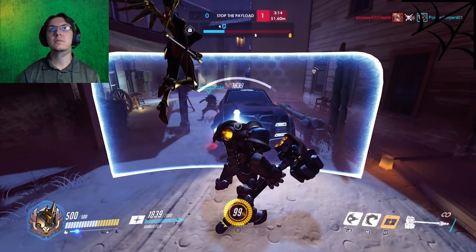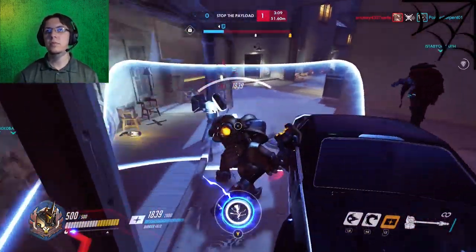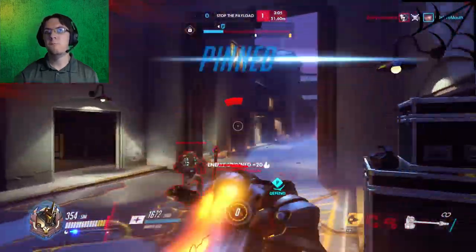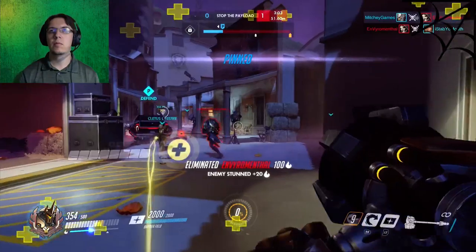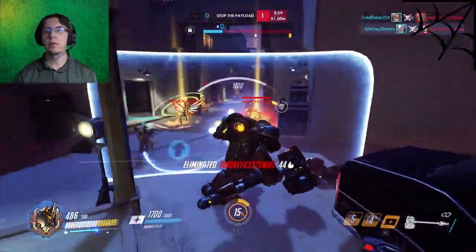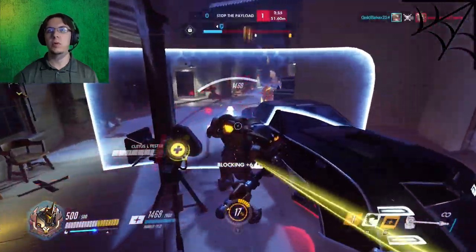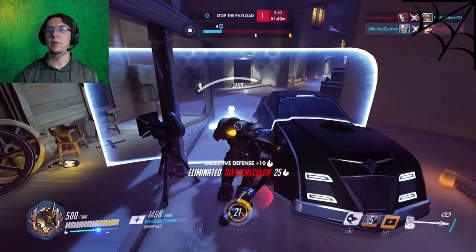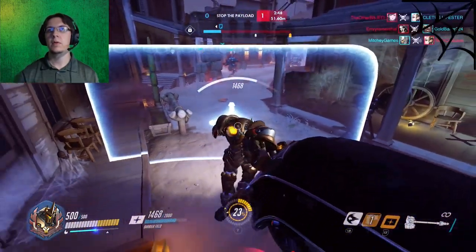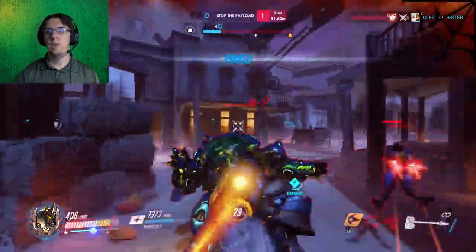Okay, Reaper. My ult's back. I'll try to deal with him in the back. Junkrat down — ooh, watch out. D.Va's behind. Okay, Reaper — he's in the side room. He's almost dead. I got D.Va.